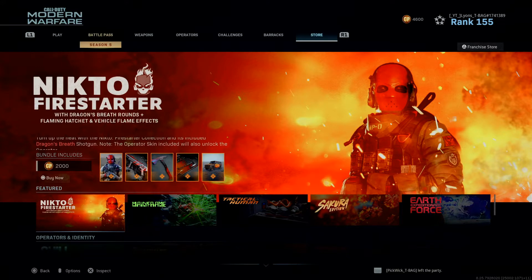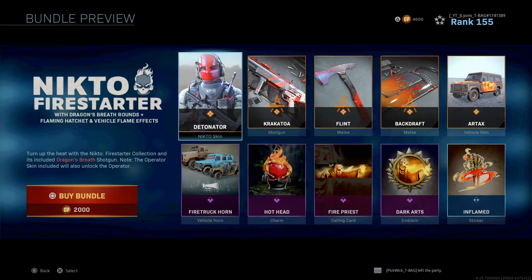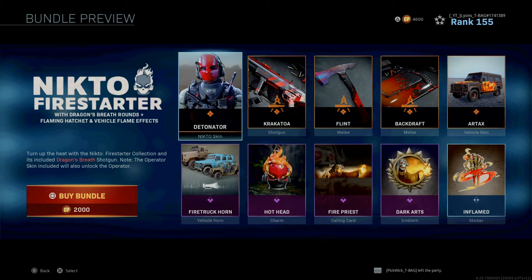Today we're going to be looking at the Neekdo Firestarter bundle. I'm going to be grabbing this. It comes with a new skin for Neekdo called the Detonator. Torn up the heat with the Neekdo Firestarter collection, and it includes the Dragon Breath shotgun. Note that the Operator skin included will also unlock the Operator. So yeah, if you haven't got Neekdo, you buy this — common sense.